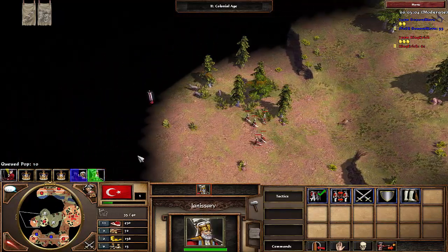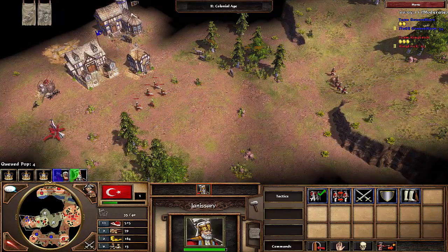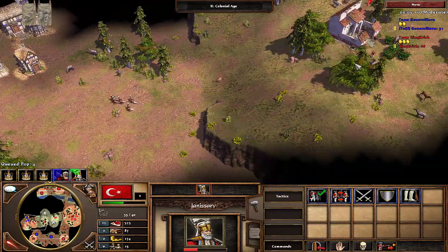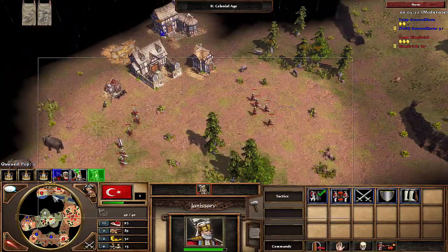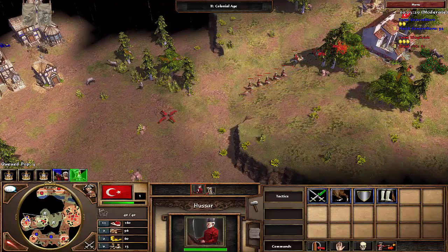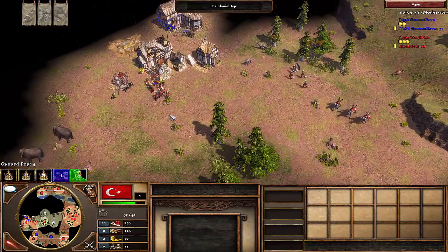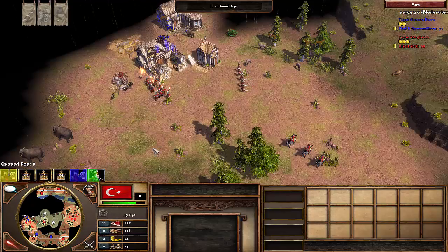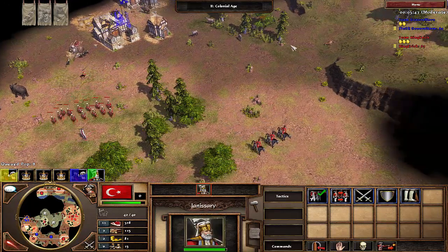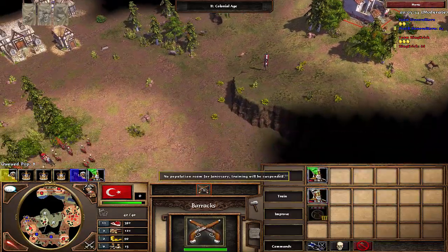You might be wondering why three Hussars if I already sent the five Janissaries. Here's why: I'm expecting him to send eight crossbowmen as his first shipment. I want to preempt his ability to destroy my Janissaries by having some Hussars on the field to go wreck shop. I'm going to put the Hussars on a different control group and keep them on the back flank — I don't want them running into battle unless I see some units. He managed to get his five musketeers and his crossbowmen at nearly the same time.